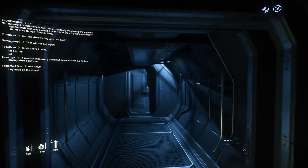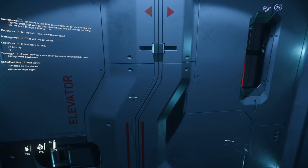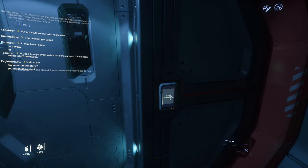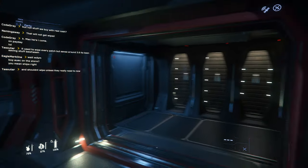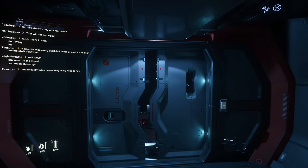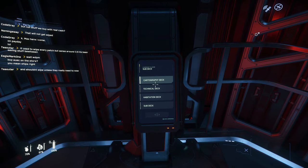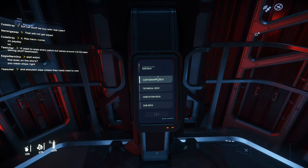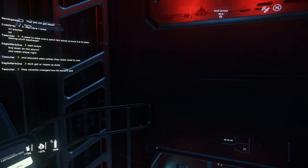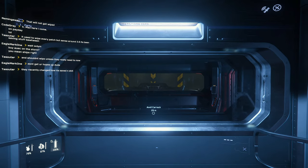Now we're in the second phase of our adventure. I can't even get to the flight station. So if this is the cargo wing, let me call the elevator. How many floors? I'm guessing the flight station was on the top, so we'll go to the top floor. Cartography deck, technical deck, habitation... Currently on the subfloor deck. I'm guessing it's the top deck.